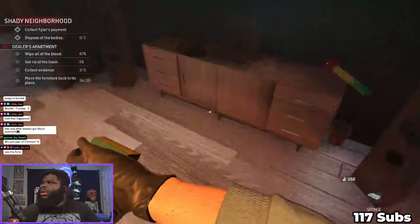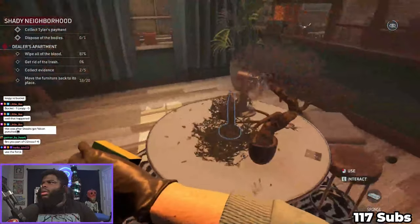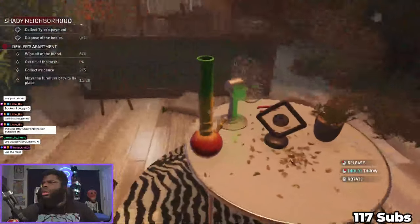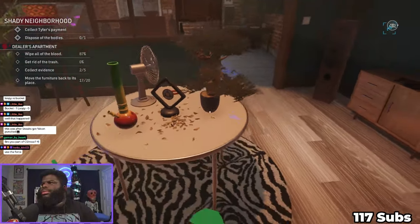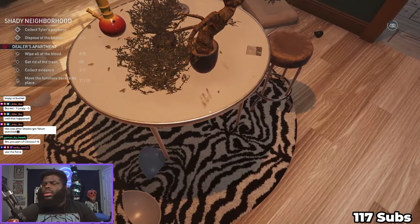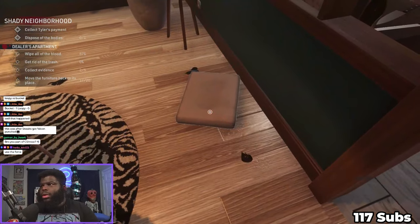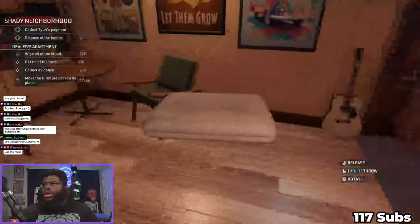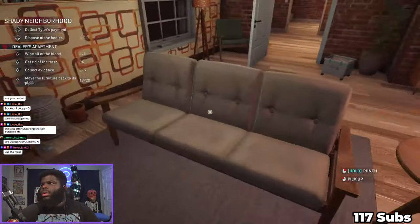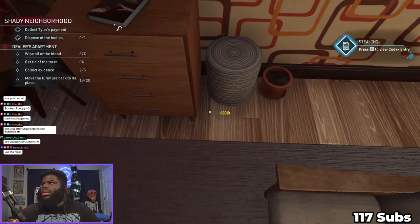Where do you go, Mr. Bongy Wongy? Oh, on the table - you go on the table. Oh, there's a little blood there. Let me grab this and put it in here. Where does this go? Right here, there we go. I'll take this money.